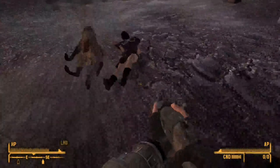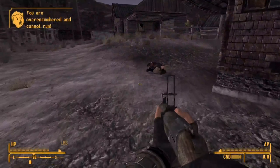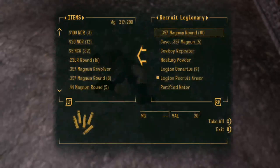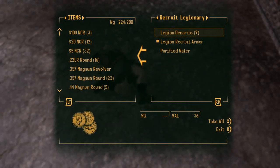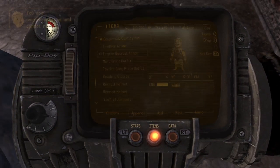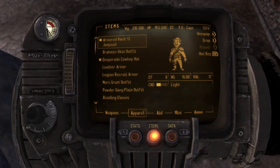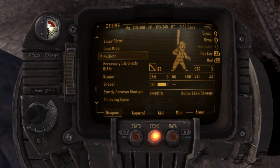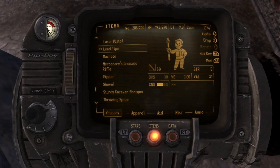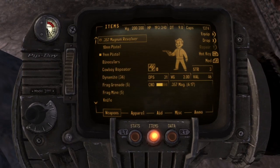Is that enough to keep moving? Yeah it is, okay good. I know I'm over-encumbered. Let me put away this — pull out the 9 mil. Cowboy repeater — that's what I'm talking about right there, I needed that. So now prepare this armor again. Sell that for some good money.